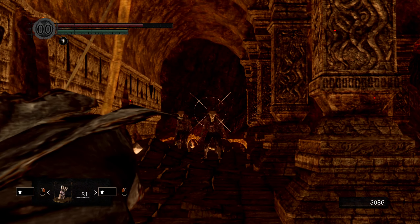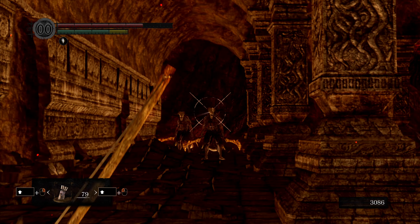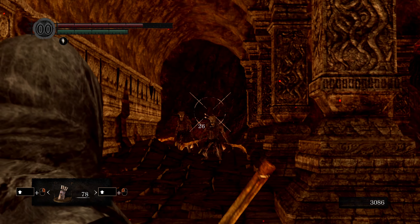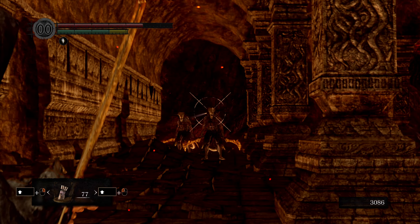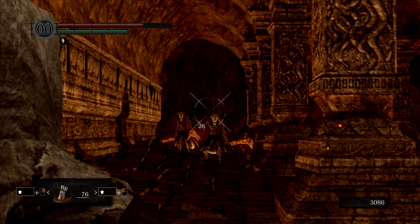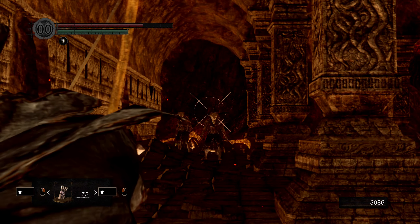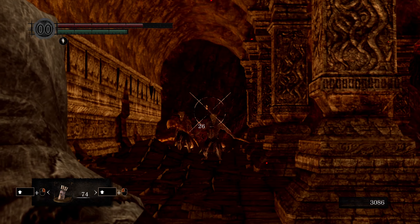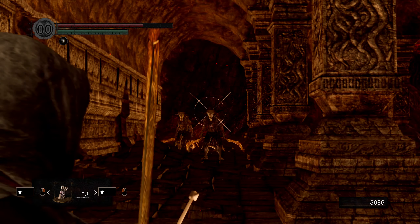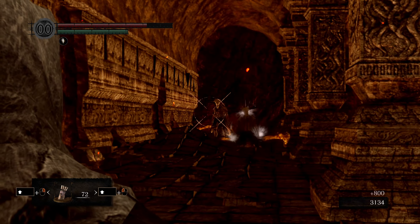Alright, we've got about 80-ish arrows left. This is kind of peaceful, actually. Considering all the craziness we went through in Blighttown, this is somewhat therapeutic. We'll just have a nice ASMR — shooting arrows at the heads of demons, pulling the arrows back one by one, letting them fly. Good stuff.